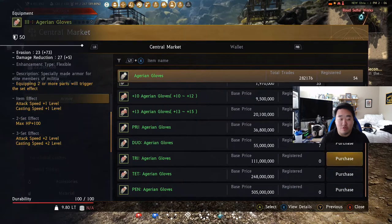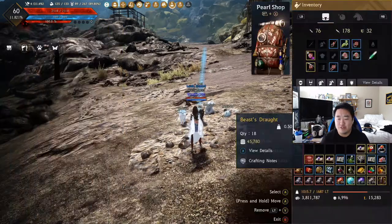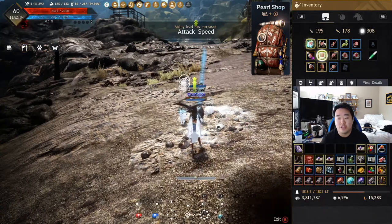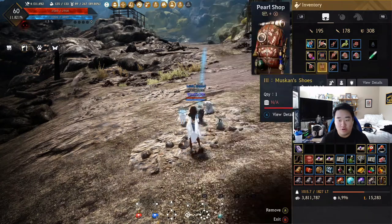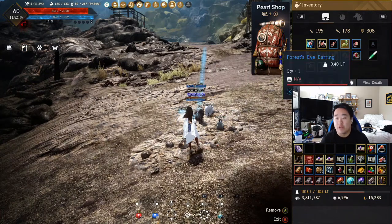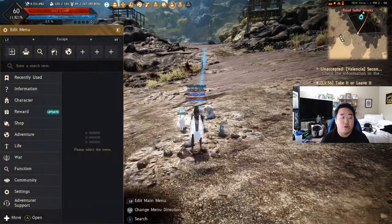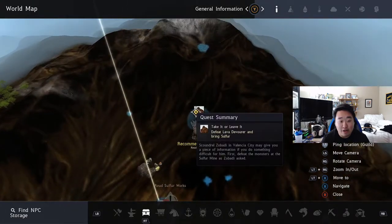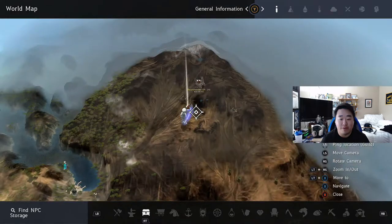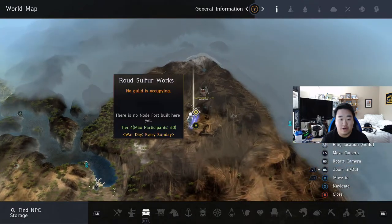The Grunil gloves are 111 million, but Duo is 55 million so I can afford that. The upgrade increased my defense a bunch too — it felt like a much needed upgrade. I want to get all of these pieces to +4 first, then start working on rings and accessories, then circle back around to get these to PEN. We are here in Valencia, way out at the Rowd Sulfur Works. Never been out here before. It looked a little too difficult, which is partly what made me decide to do the upgrade.